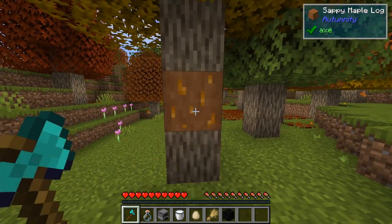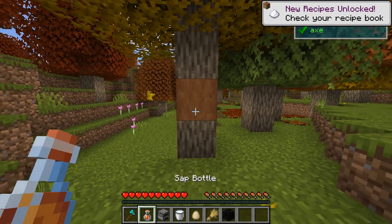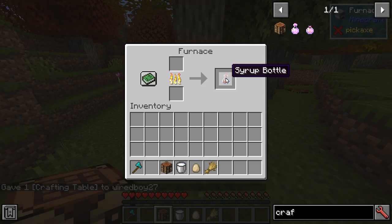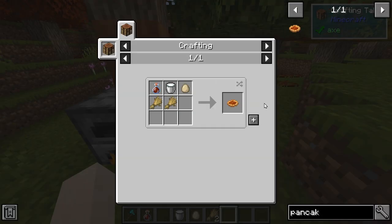If we strip the bark of the maple log, we get a sappy maple log. We can then right-click and we're going to get a sap bottle. We can then cook it, and it's going to give us a syrup bottle. With the syrup bottle, we can make a pancake.